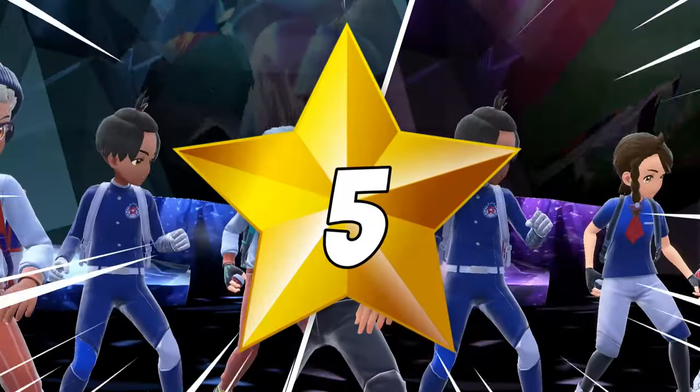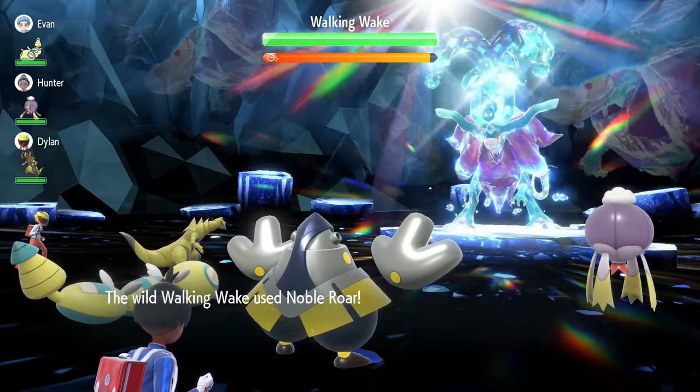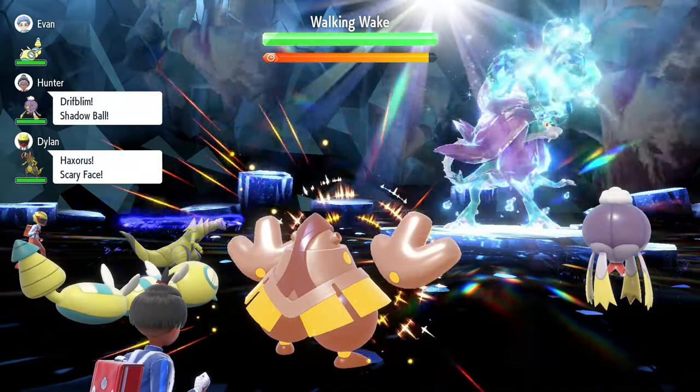Unlike the previous 7-star raid boss, Walking Wake and Iron Leaves are 5-star raid bosses, meaning their level is set to level 75 and are in comparison a lot easier to defeat.